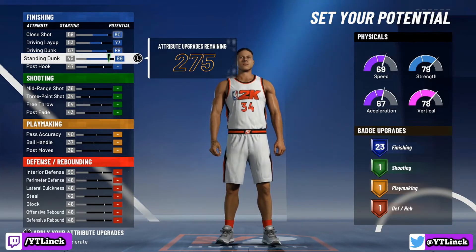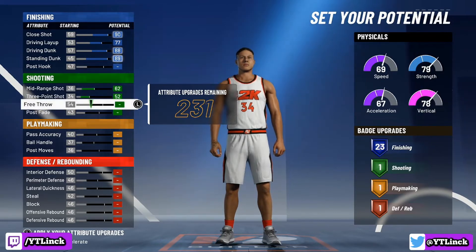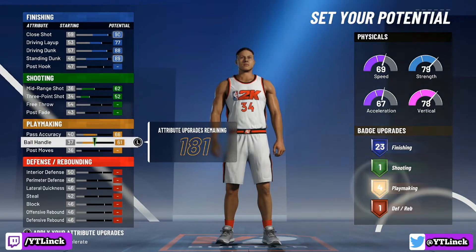That's going to give us a total of 23 finishing badges. Next up for the shooting category, we're going to max out the mid-range and max out our three-point shot — and that's all. You guys can obviously add a free throw if you're playing more in MyCareer instead of the park. Next up for playmaking, we're going to put our pass accuracy all the way to a 66, and our ball handle all the way to a 61, for a total of four playmaking badges.